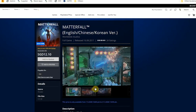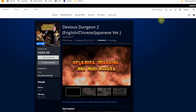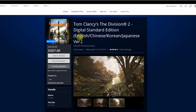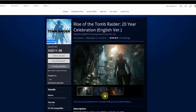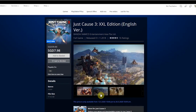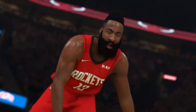We also have Alienation for roughly 10-11 SGD, Tearaway Unfolded at 12.10 SGD, Ratchet and Clank at 10.76 SGD, Devious Dungeon 2, Child of Light at 4.80 SGD by Ubisoft, Tom Clancy's The Division 2 for only 7 SGD, Little Nightmares for 6.72 SGD, Rise of the Tomb Raider 20 Year Celebration at 11.98 SGD, and Just Cause 3 XXL Edition for roughly 8 SGD.